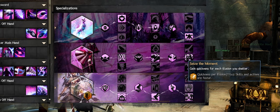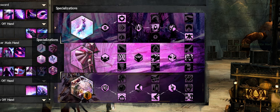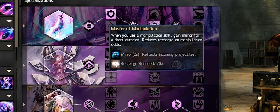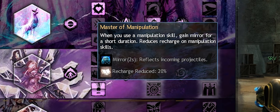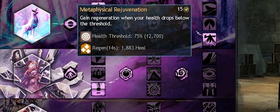Since I'm doing nothing but portals and gliding for about 80% of the fight, I don't really care about min-maxing my party buffs. Instead, I drop Domination for Chaos and run the following traits. First, I take Master of Manipulation to reduce the cooldown of Mimic to minimize downtime between the 3rd and 4th towers when my group is doing the achievement.